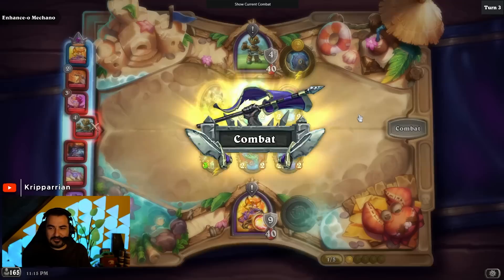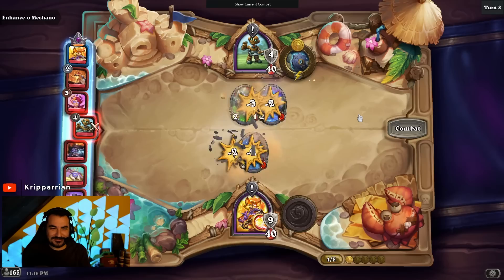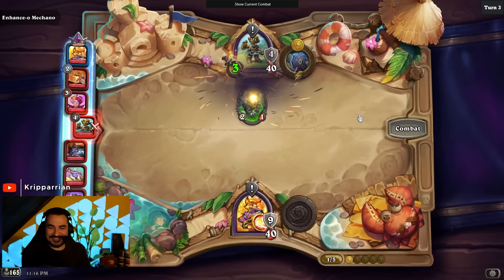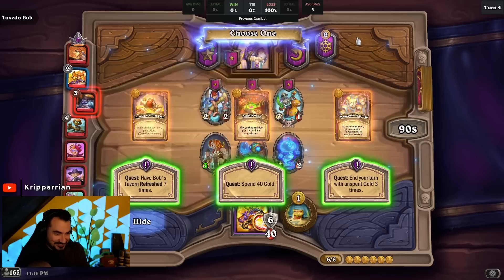I got my third Righteous Fire link at level 84 when I was number one on ladder, and it didn't even add damage. Yeah, if you have a four-link when you get into maps, basically just use anything. Just get the gems.